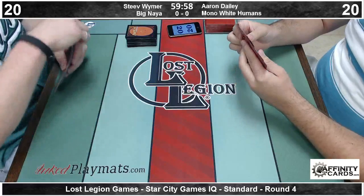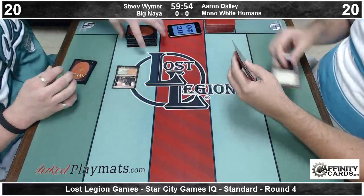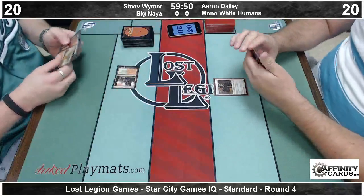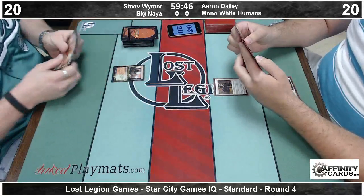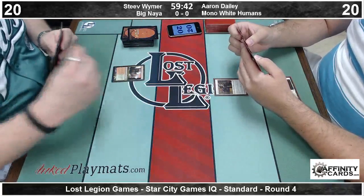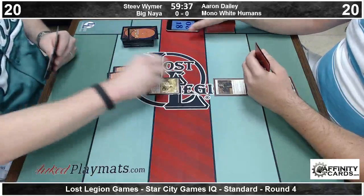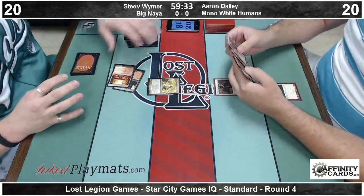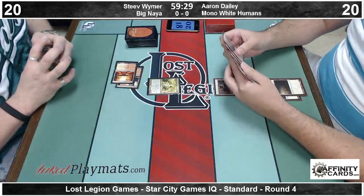Some of my favorite cards ever. Alright guys, so here we are in the Round 4 feature match of our Star City Games Invitational Qualifier at Lost Legion Games and Comics in South Charleston, West Virginia. We're right into the action here. On the left is Steve Wymer playing a big Naya deck — basically Naya goodstuff for all intents and purposes. The low end has things like Loxodon Smiter and Boros Reckoner, Voice of Resurgence which you just saw there. Then he applies reach with cards like Domri Rade and Thundermaw Hellkite.